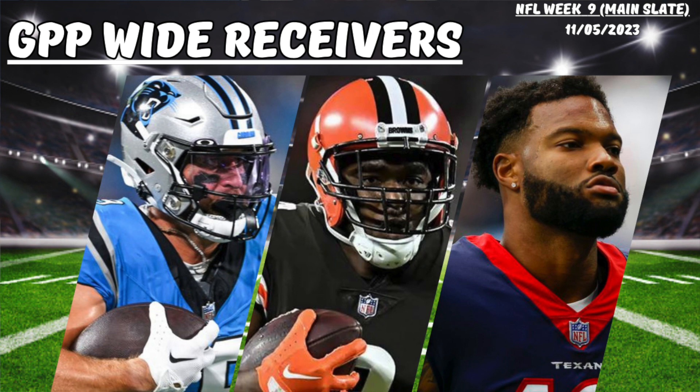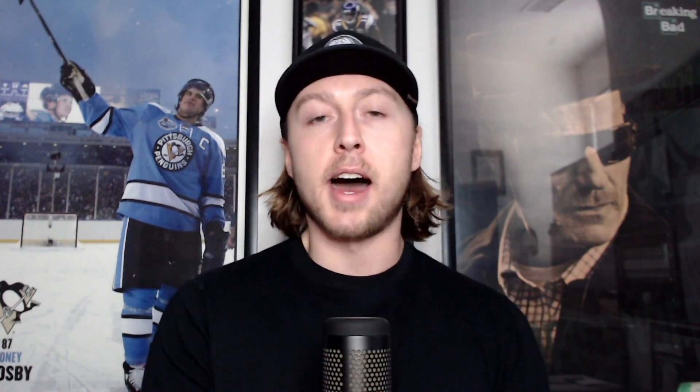Highlighting a few wide receivers now. Sticking in the Panthers-Colts game, I'm highlighting Adam Thielen for the Carolina Panthers at $7,500. At this price, we need 30 DraftKings points for him to hit 4x value — he's proven he can do that a number of times already this year. He's seen a 22% target share, 28% air yard share, and a 31% first read share. I do want to mention that both D.J. Shark and Jonathan Mingo are offering really cheap boom-bust upside, both in the $3K range this week. It's just a good spot for Panthers wide receivers in general, as this Colts defense ranks 21st overall in defensive pass DVOA.